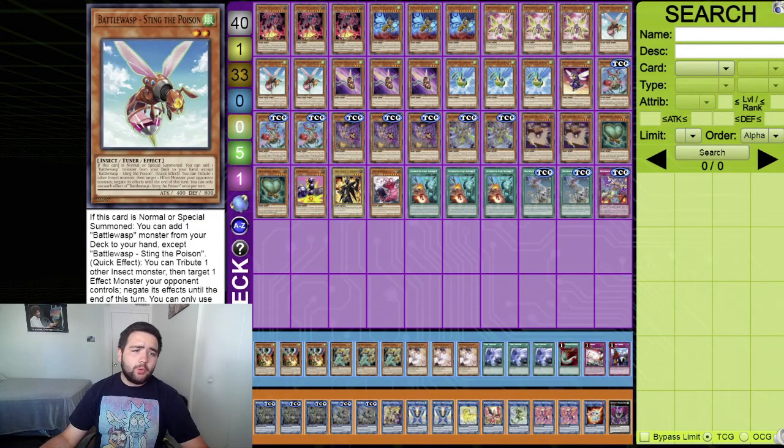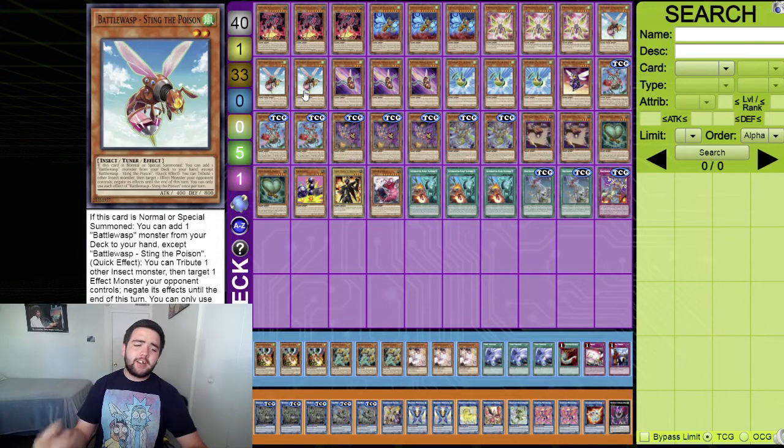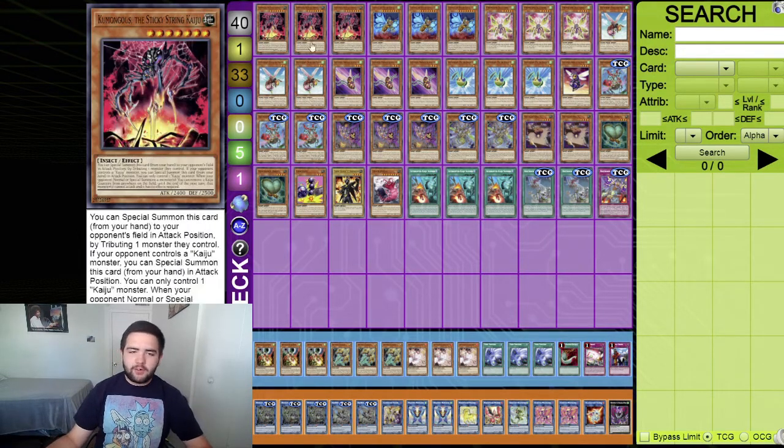Three Battle Wasp - Sting of Poison, a very good card to normal summon. When you normal or special summon this card, add one Battle Wasp monster from your deck to your hand. The other Battle Wasp monsters you're playing can basically special summon themselves. It also has a quick effect: tribute one other insect to target one effect monster on the field and negate its effects. It does require tributing another insect, so it's more of a combo piece.